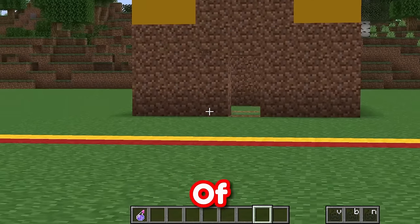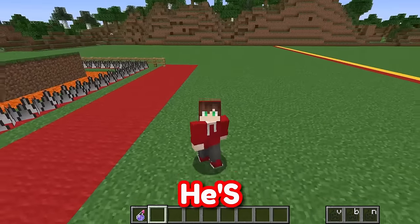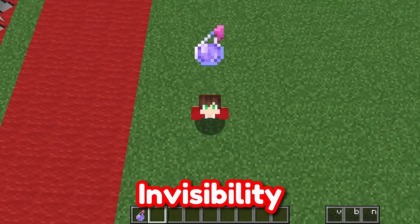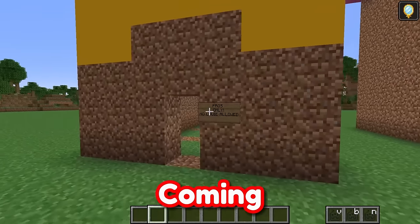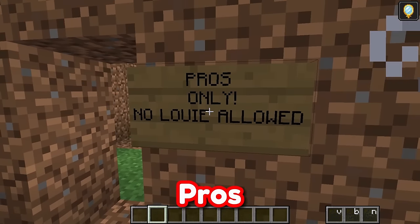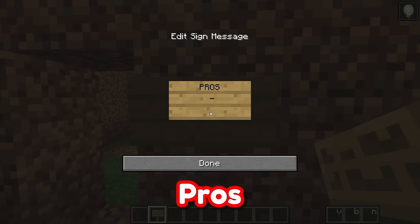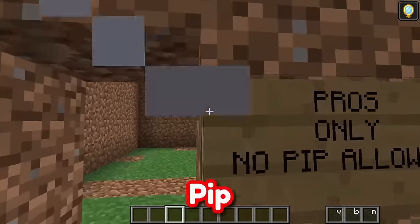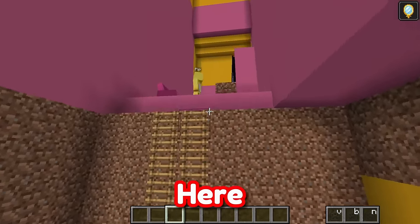It looks like Pip just went inside of his base to start building! What if I go ahead and troll him? He's going to be so angry at me, but what if he doesn't realize it's me? Because I'm going to use invisibility! Let's go inside and see what Pip is working on! Coming up to his entrance — wait, what? 'Pros only, no Louis allowed'? We cannot be having that — I'm going to put 'Pros only, no Pip allowed'! When Pip comes out and reads that sign, he's going to be so confused!